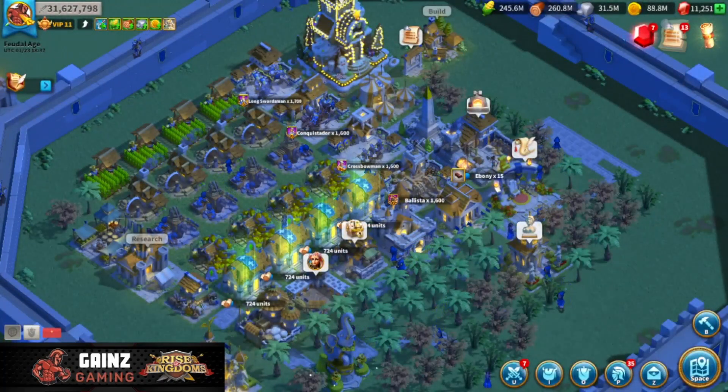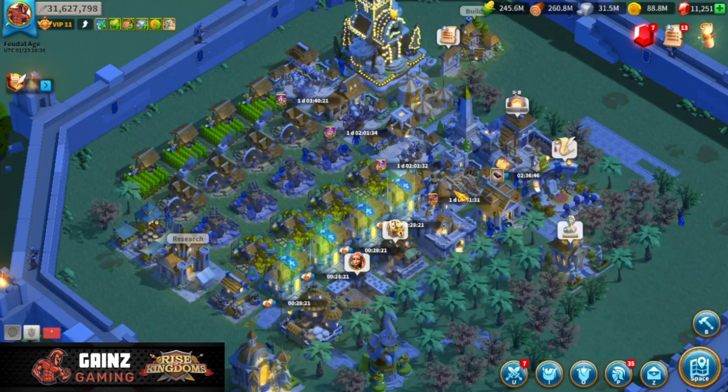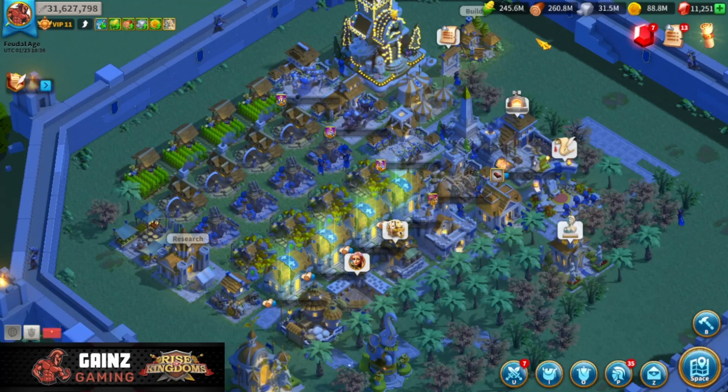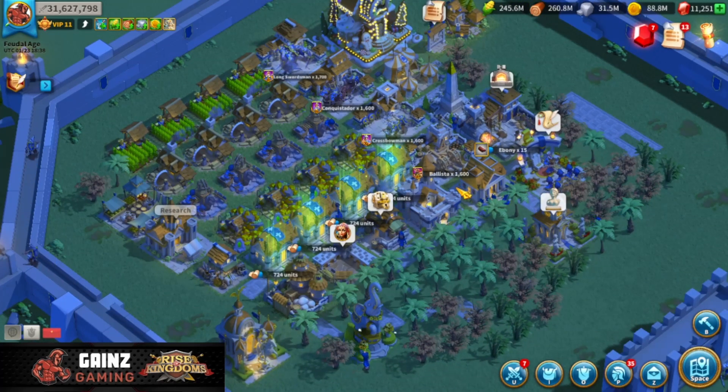One thing I want to clarify is I do train T4 troops on these accounts so that I can send them to die in KVK. You can see I have over 1.2 million T4 infantry, and I do prioritize training T4 on all my farm accounts. If you only trained T1 or didn't train troops at all, it would drastically increase the amount of resources you can send to your main account. But I want to be clear that these are fighting farm accounts - I do send these troops to die in KVK and intend on killing off pretty much all these troops every KVK. When you train T4 troops, you are spending quite a bit of resources on those troops as well. So I want you to be aware of the balance between a farm that's just there to farm versus a farm that is there to fight and farm for your main account.